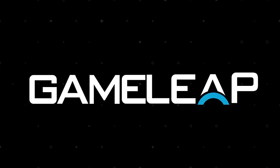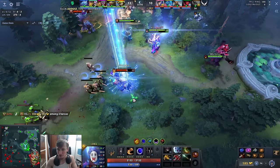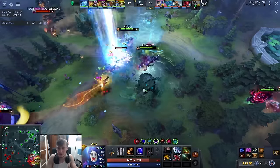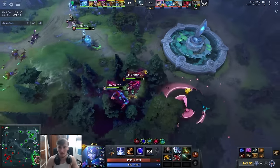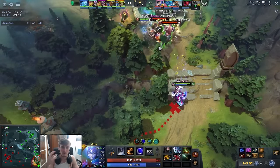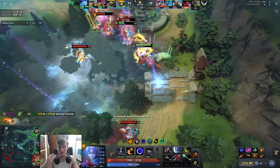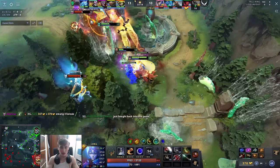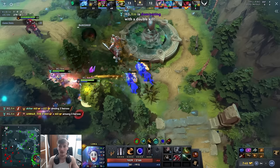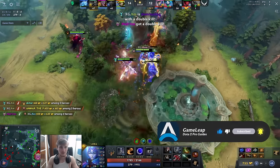Hey, what is up guys, it's your boy Speed here and today we're going to be doing an analysis of the 7-0 Luna of AME. This is Extreme Gaming versus Team Falcons, game two of the series at Elite League. I'm sure a lot of you saw the match, but I really want to break down AME's performance and talk about the draft. I'll spend about two minutes on the draft then get into the farming patterns, decision making, and how AME was able to break Team Falcons. This was a very important match because it gives them momentum for the remainder of the series.